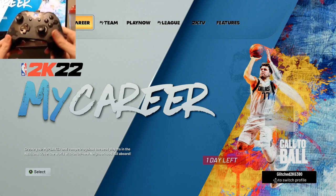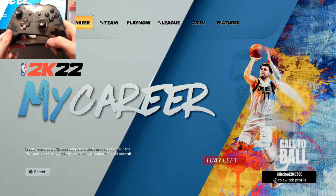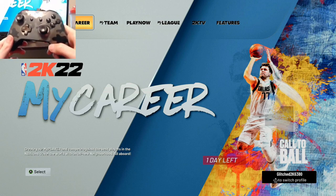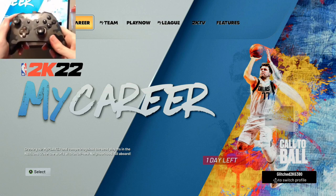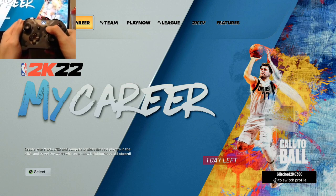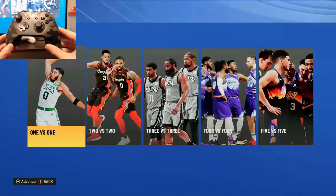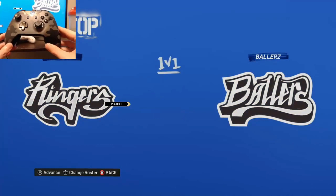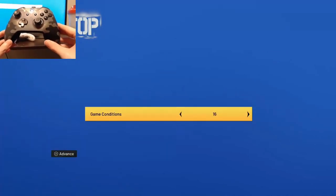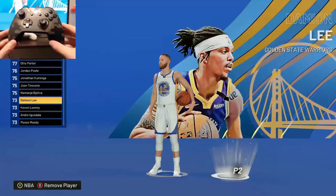The directions on the mod pack are wrong — it says press Turbo then Start, but that's not right. To actually get the mod to start, you have to hold Left Trigger and then press Start. Once that happens you'll feel a vibration on your controller, and it will go ahead and start the blacktop games.